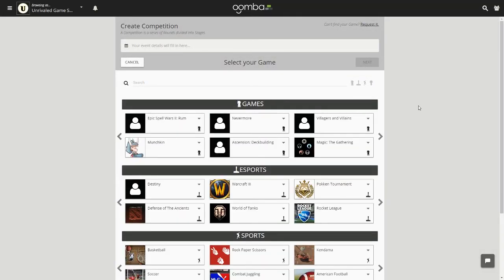From here you'll need to select the game for your tournament. These games are organized into four categories: tabletop, sports, esports, and miscellaneous contests. You may search for your game by typing it into the search bar, or you may select your game from the respective categories. Let's go ahead and choose Munchkin.